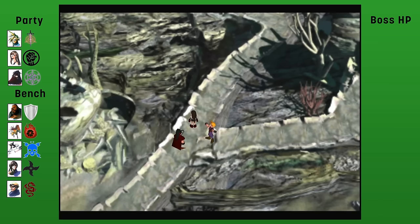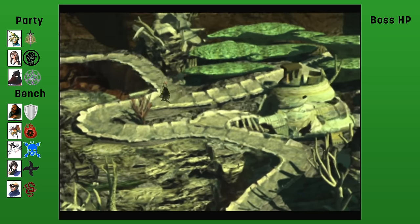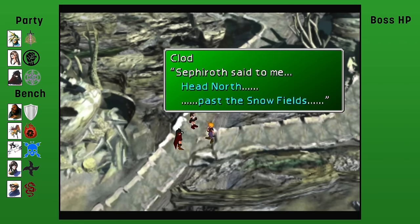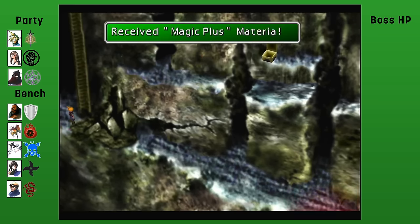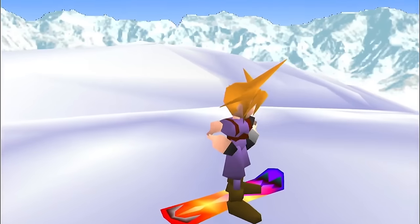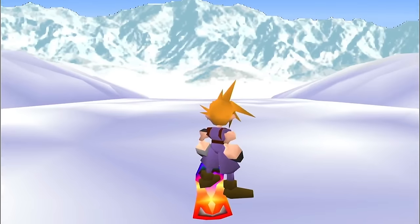The adventure must continue. We track down Sephiroth, head through a cave, collect the Magic Plus materia, and then it's time to go snowboarding. I'm really really good at this mini-game. Let's go!